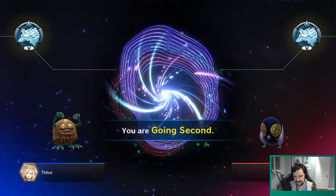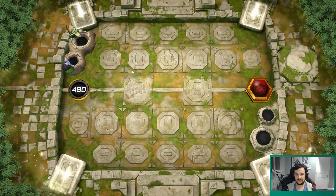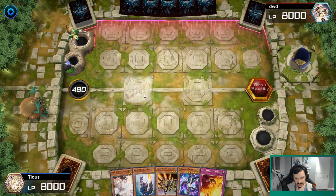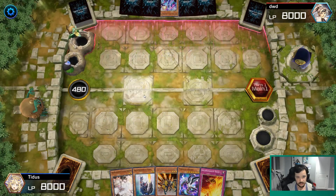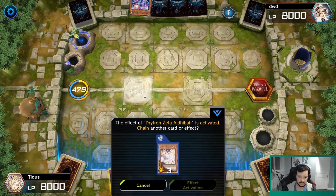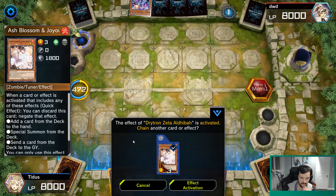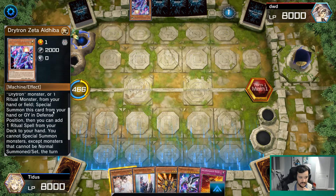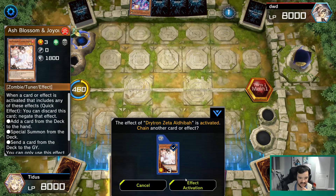We lost the die roll, which is kind of unfortunate. This is going to be hard because playing into a board Salamangreat really struggles if we don't have a really good hand. We found an Ash Blossom, a Jack Jaguar, and a Foxy — this is actually a pretty good hand. One hand trap though might not be enough against Drytron. They activated Zeta, Pitchy, Natasha — they want to get another ritual and the ritual spell. If they follow this up with Alpha I'm kind of screwed, but because they led with Zeta, let's go ahead and Ash this.